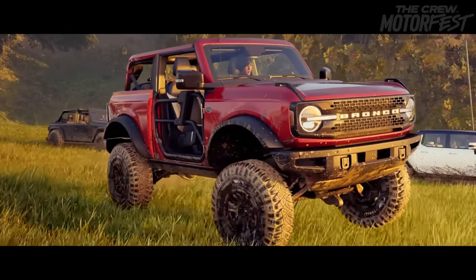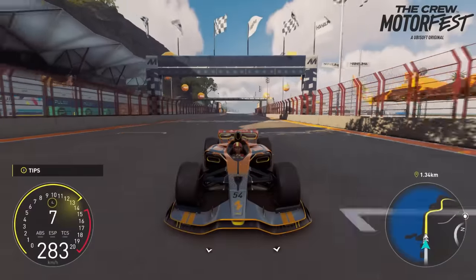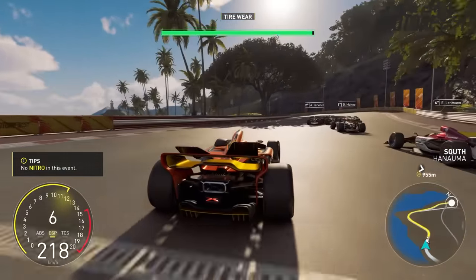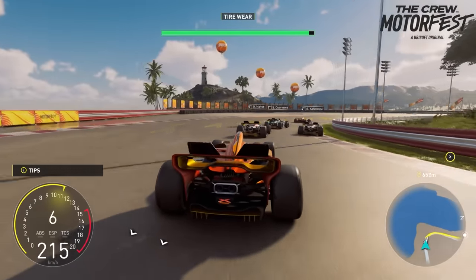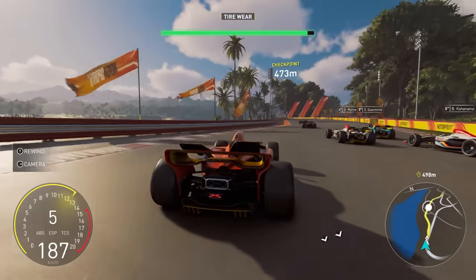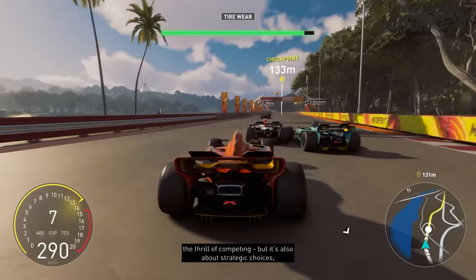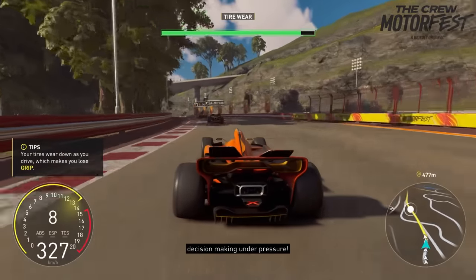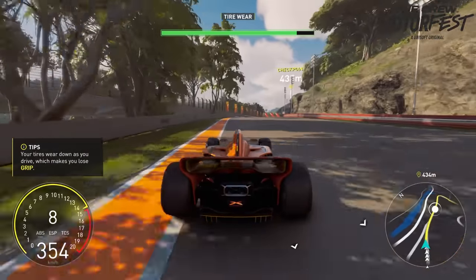Next is our motorsports playlist — this is more like circuit racing. Oh my goodness, this is a beautiful open-wheel car. Not sure I'd have that open-faced helmet while driving this thing. Look at the active wing in the back — it's helping the car turn. These are insane. Let's see if we can get a run around the outside and get a little draft. These things just grip with extreme amounts of downforce — they turn really well. I do love the active aero on the back.